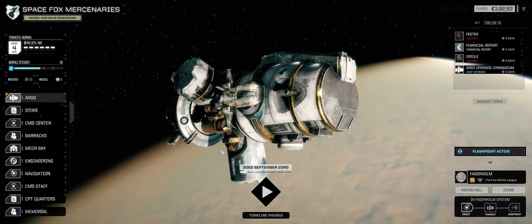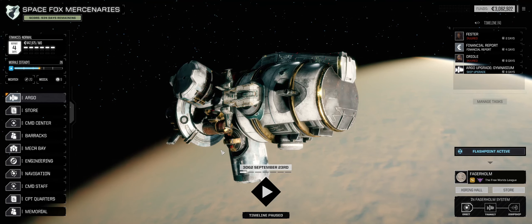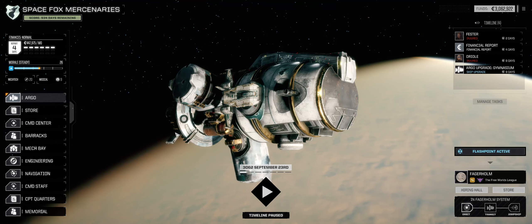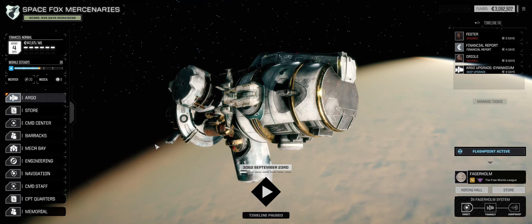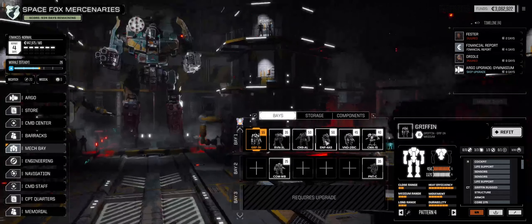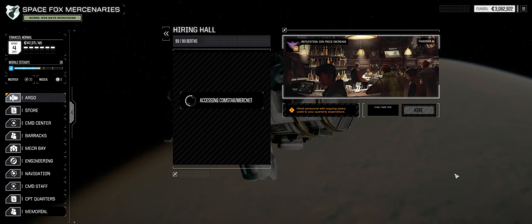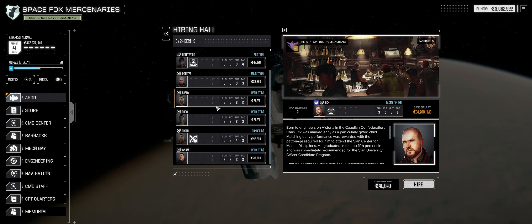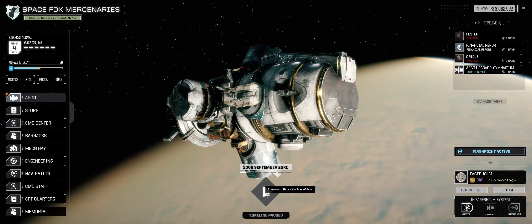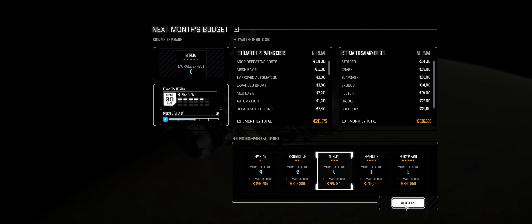Welcome back to another episode of Battletech, and we're using the Advanced 3062 mod. We still got the Flashpoint active. I thought that on the last episode we were going to have consecutive missions, but we did not, which I found kind of odd. While we're here, taking a look real quick, we're going to move forward one day. I've got the financial report, forward a couple of days.